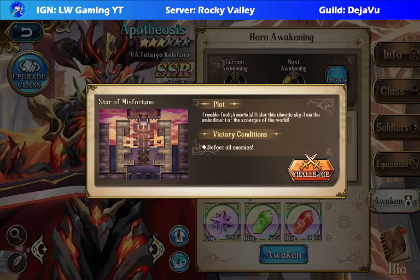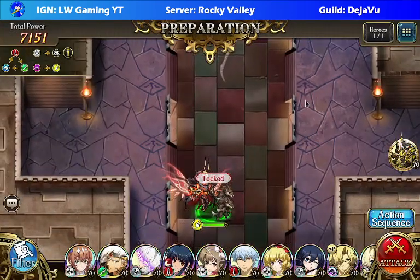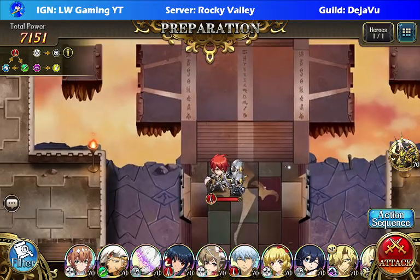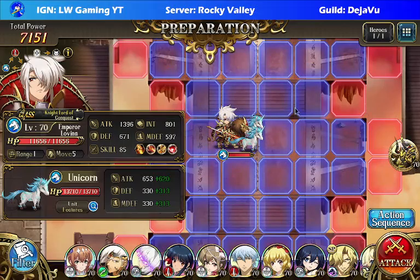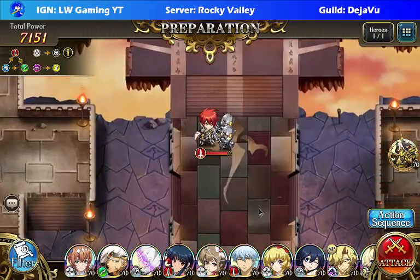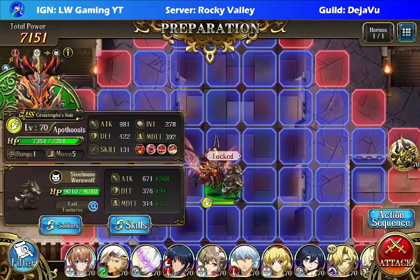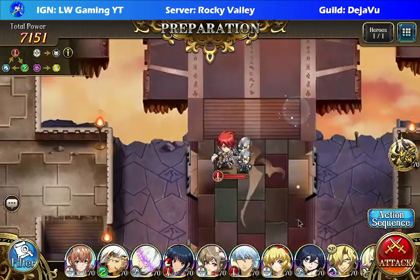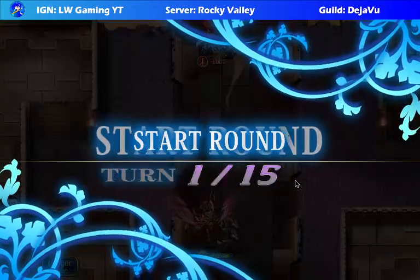Star of Misfortune. Our opponents in the Apotheosis Stages are — the first one is Werner, the second one is Emperor Lovina, and the third one is Matthew. So let's take a look at what we're going to deal with here. This is the skills I'll be using, and of course he's a flyer. Let's get right into it.